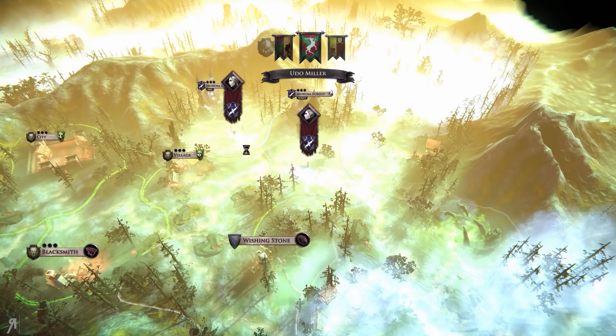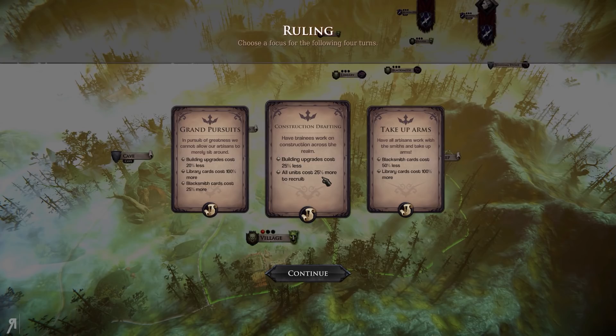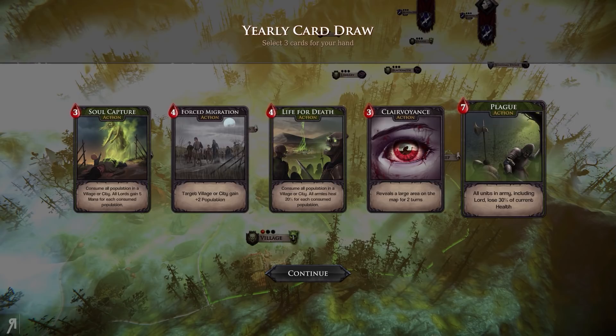Those guys are going to attempt to take as many of my areas as they possibly can, and now they've split off into two, which is perfectly fine with me. Building upgrades cost 25% less, however all units cost 25% more to recruit — I don't really care about that too much. We're going to go for Take Up Arms.